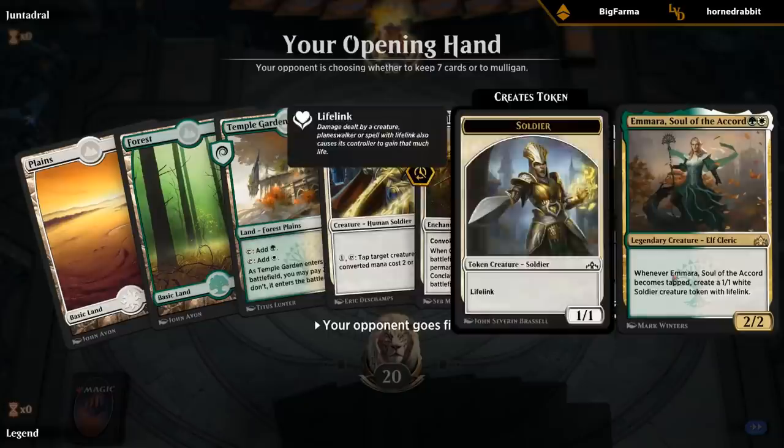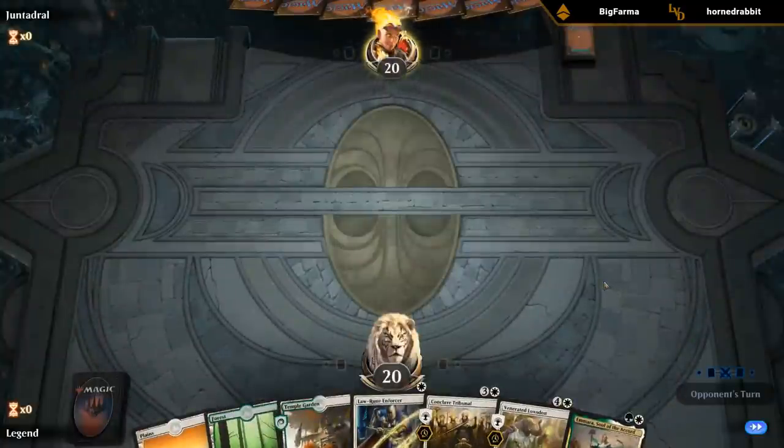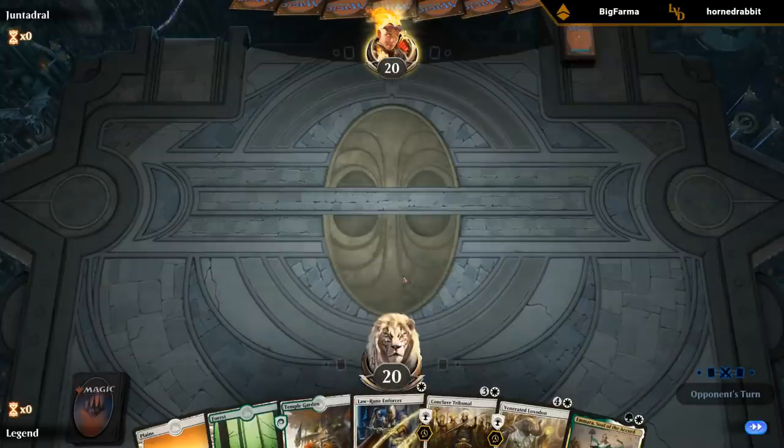Turn one Enforcer, turn two Amara, turn three Loxodon - that's showing the importance of having a couple of one drops to help us with convoke. Trostani could be a nice curve topper.